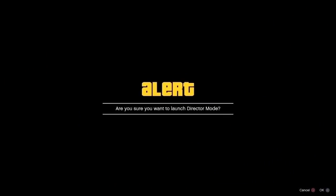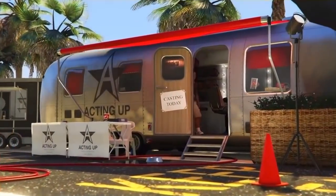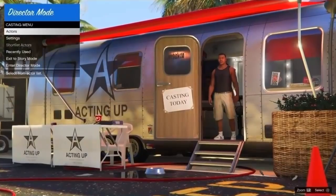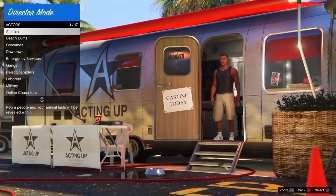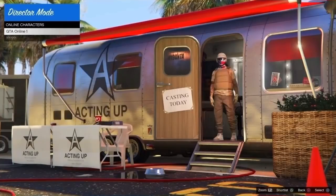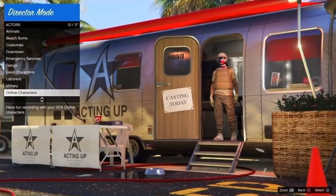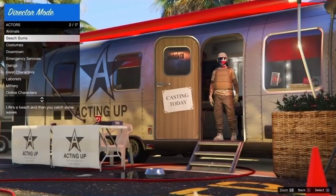Step one: get into story mode and launch up Director Mode. This is the best way in the game, plus you get to keep all your outfits from the last few videos. We're back on keeping the outfits from here. You want to go down to online characters — you'll notice you have your GTA Online character. Click triangle or Y on Xbox. This works on PS4, Xbox, and PC — all consoles. From here we're gonna head up to Animals.